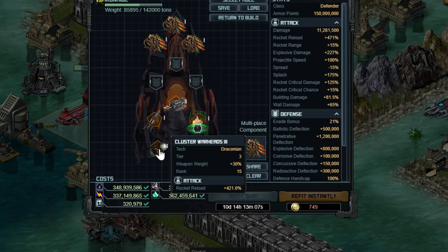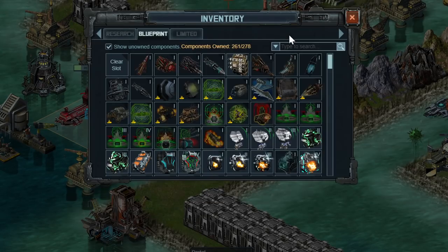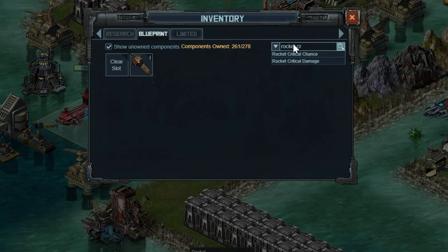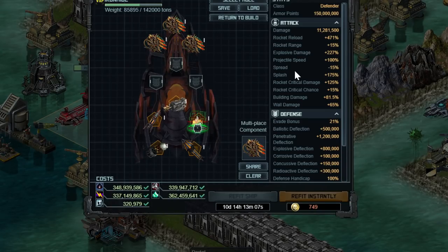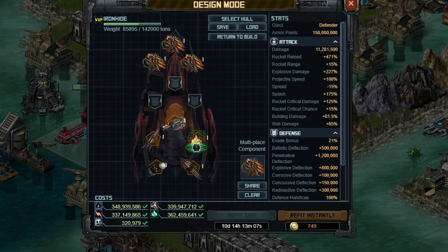For Flanged Warheads, your secondary option is anything else that gives you rocket critical chance, but it doesn't appear there is such a special. If you don't have that, go ahead and use Explosive Upgrade for just 10% damage, or Agile System 4. You'll notice there's no evade on this build whatsoever, which is going to be a bit rough, but it's possible to run with no evade if you really want to.